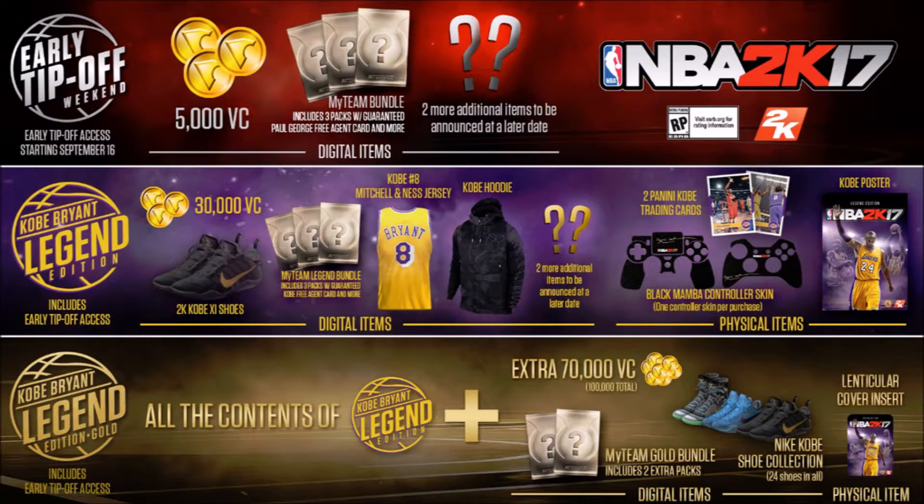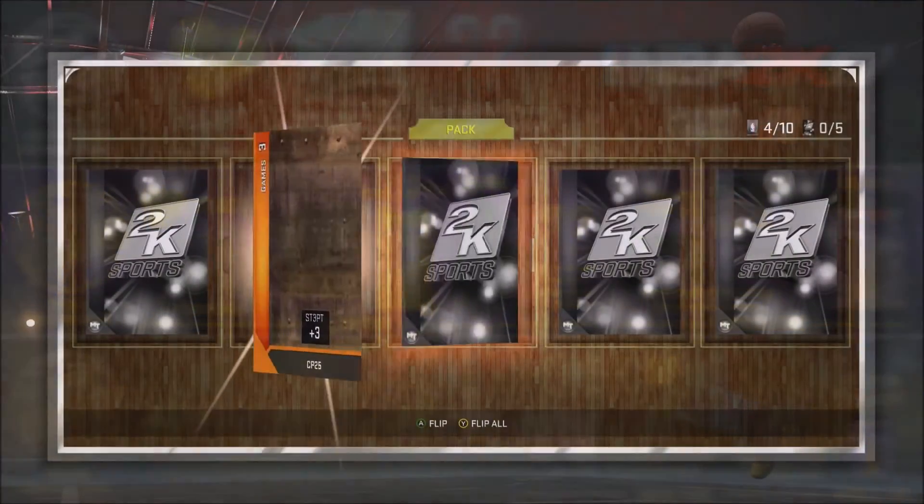For the Kobe Legend Gold edition, like the others you can get it four days early. You get all the contents from the editions above, plus 70,000 extra VC added on to the 30,000 — so that's 100,000 total VC to start with. You also get a MyTeam gold bundle which includes two extra packs that might have better cards. You get a Nike Kobe shoe collection with 24 total shoes for your MyPlayer, and a cover insert which is a physical alternate cover for the game case.